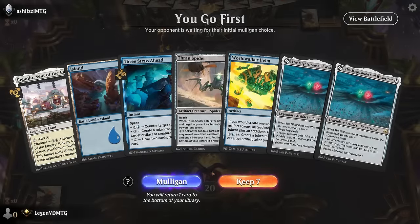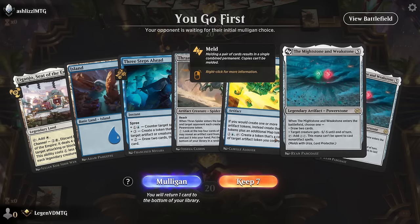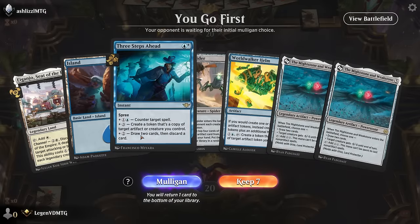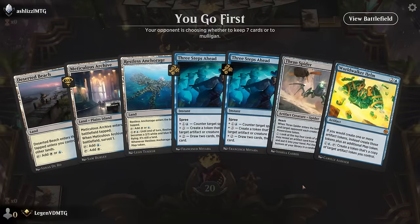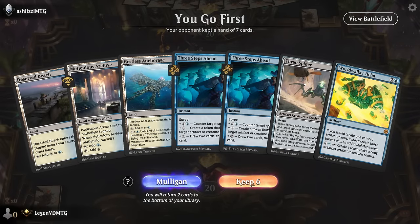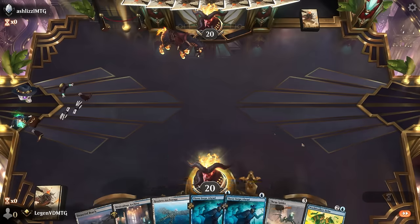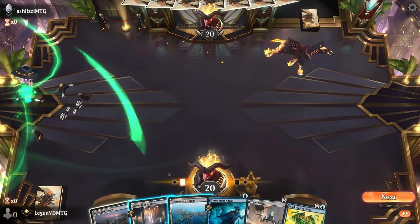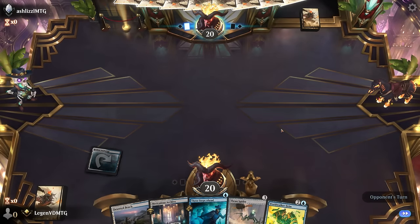Okay, we're on the play. This hand is a little clunky — two lands. If we get to three we can play Spider, which gets us closer to Mightstone. But no double blue either. Take a mulligan. Okay, this is probably a little better. Start with Anchorage and wait until we have a bit more info before we surveil.